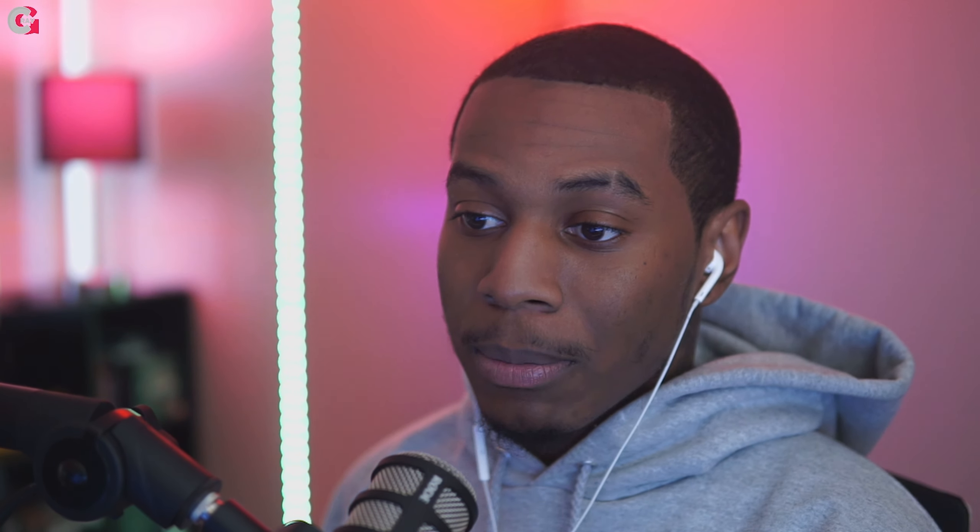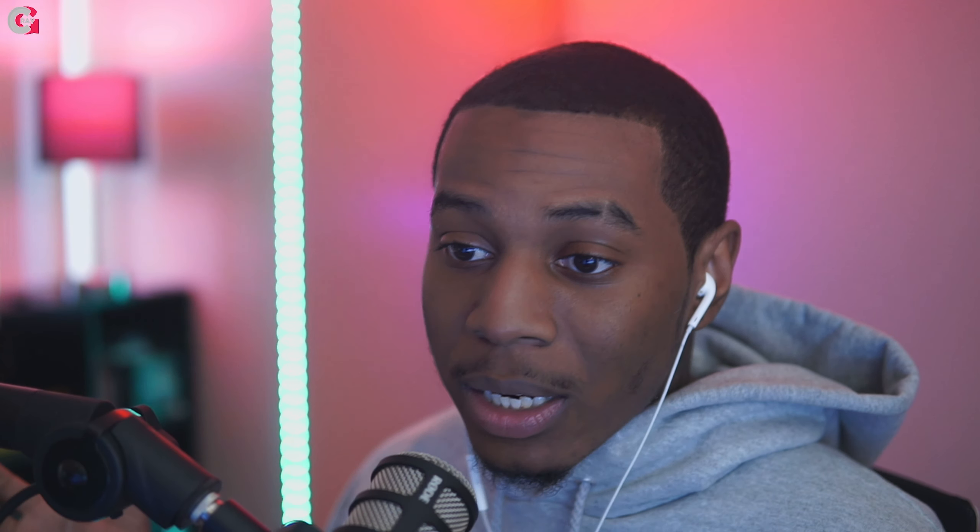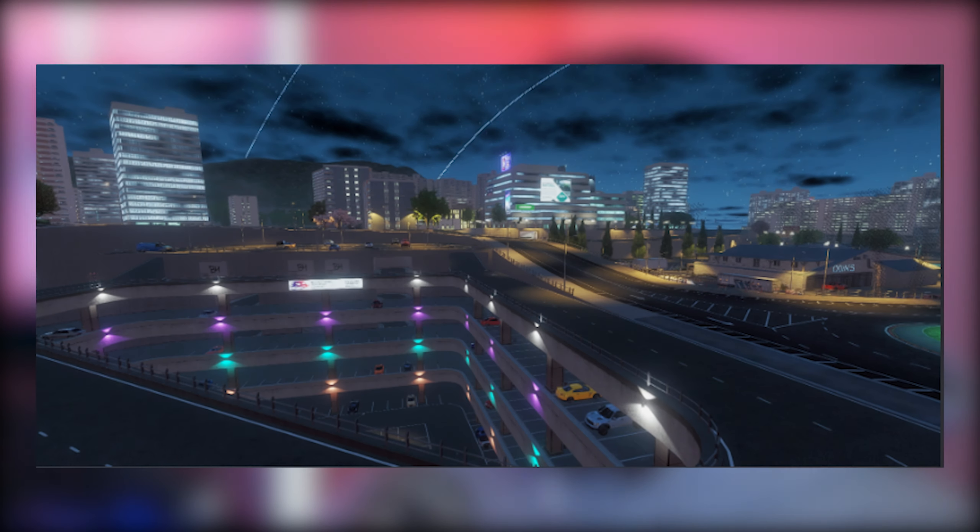The devs say: 'We want to share with you our progress in improving the lighting of the game world.' So if we start to look at these pictures, it actually shows the progress they're making when it comes to lighting — even just the way the buildings, the textures, and everything look. You can tell it's starting to come to life. As you can see, there's a gas station here in this first picture.